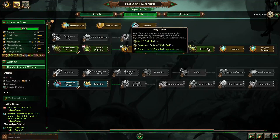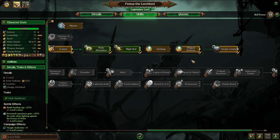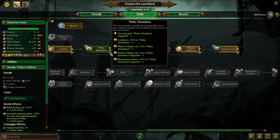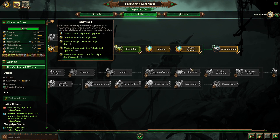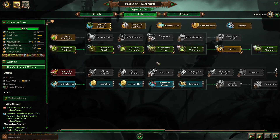I do like to grab Fleshy Abundance, Blight Boil, Magical Reserves, and Arcane Conduit, and it kind of leads into his special skill line. Now as I'm going through it, I do like to grab Fleshy Abundance and Blight Boil first. Magical Reserves and Arcane Conduit can come a little later, but his special skill line is really good.